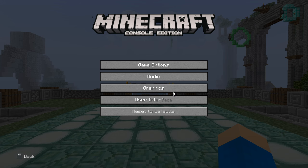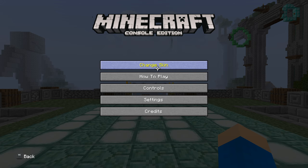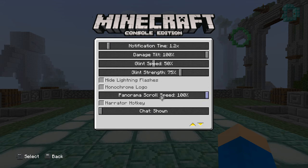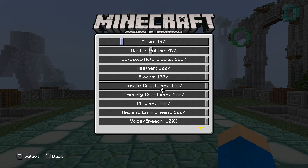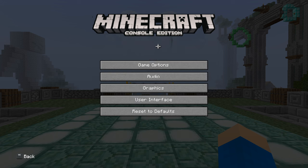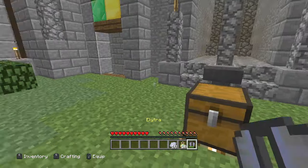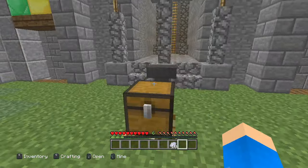I wonder how they'll implement changing skins - I don't even know if they will. That'd be really cool though. Speaking of skins, where's the skin customization? Because in the legacy console issue menu, everything is organized - you've got graphics, user interface, the UI. Oh my god, it's even got those two options that I don't think Java normally has - that's crazy. This is literally Java Edition but it recreates everything. Oops, I didn't mean to put that on.